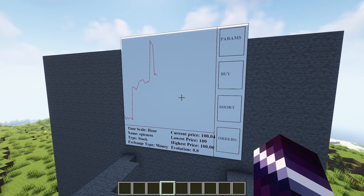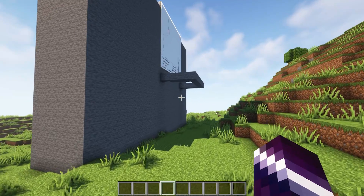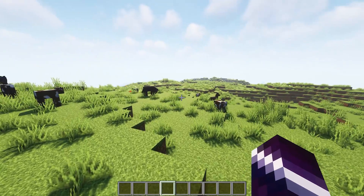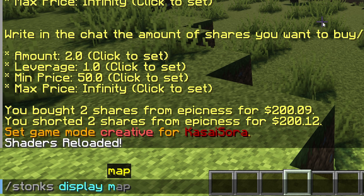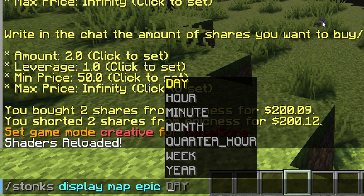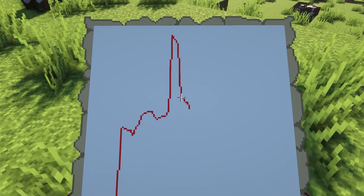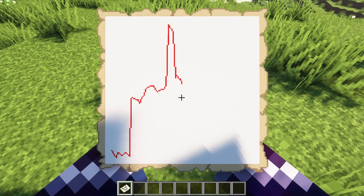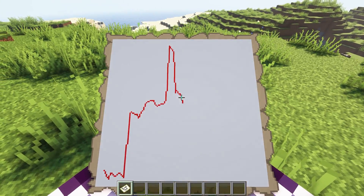Now besides this big board, there are two more very cool ways to see how your stock is doing. One of those methods is a map. So let's type /stonks display, then choose map, choose Epic, and choose hour. We now have a stock map for Epicness, and here I can see exactly how Epicness is doing — which currently is not so well.